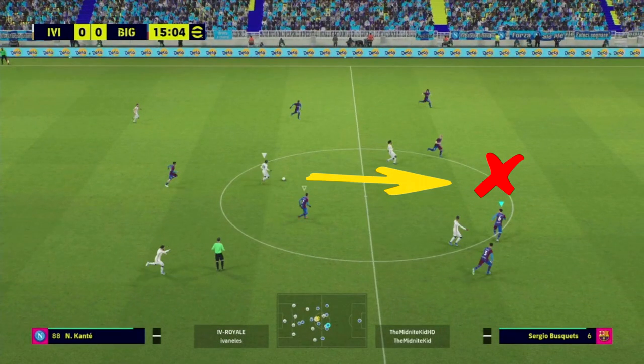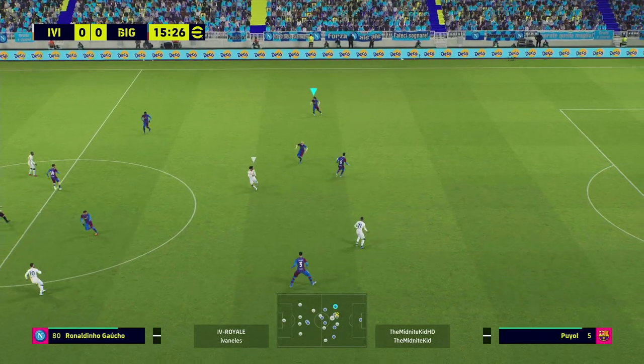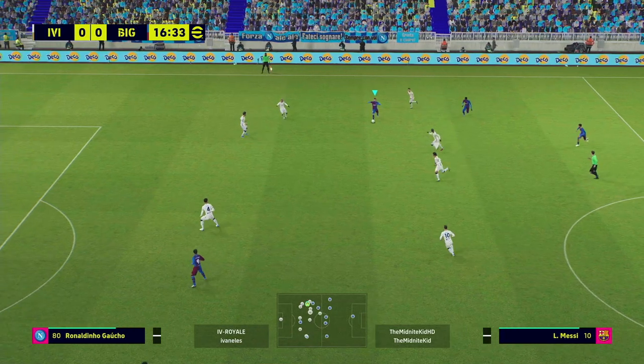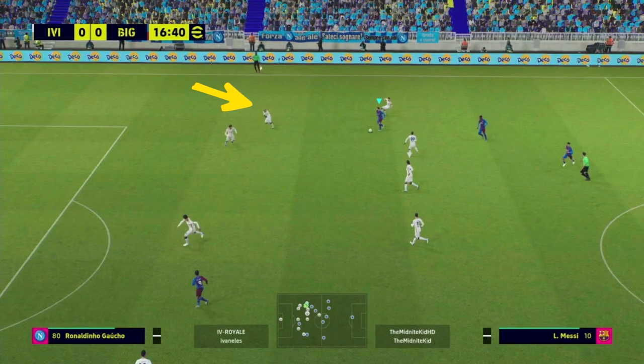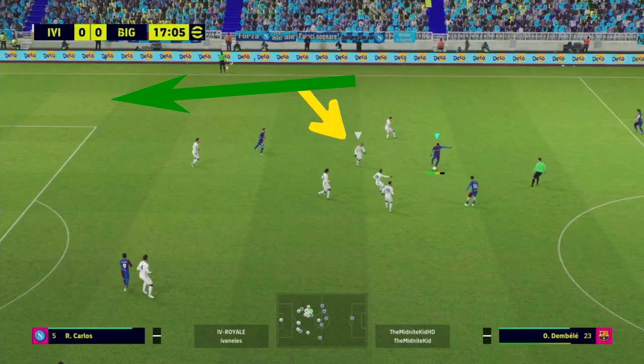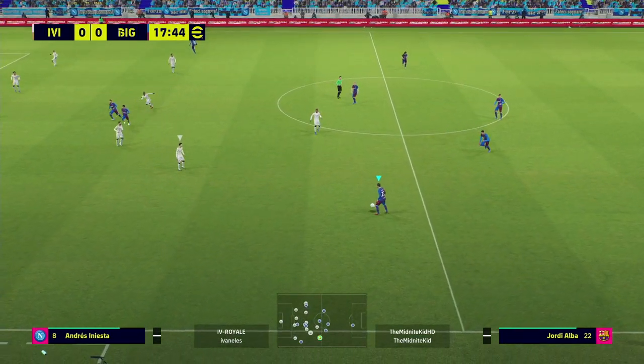Defensively, I know this guy is going to play through the middle nine times out of ten because of the way he's playing. You usually get two or three different types of eFootball players. A lot of aggressive guys — even though the AI has positioned them okay — create a lot of gaps and space when the opponent manually takes players out. So be patient.